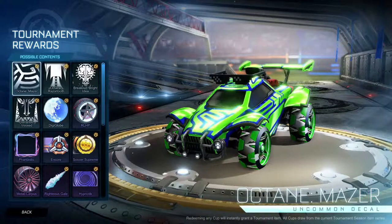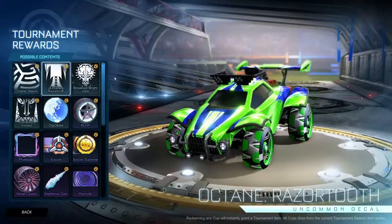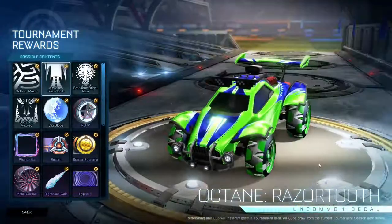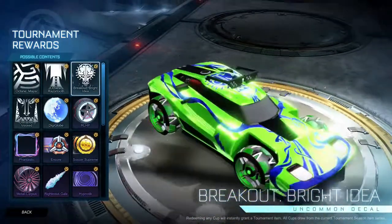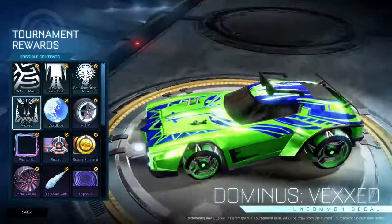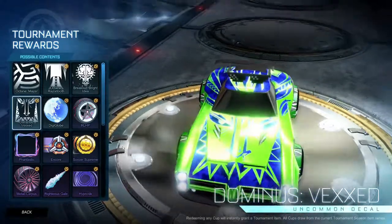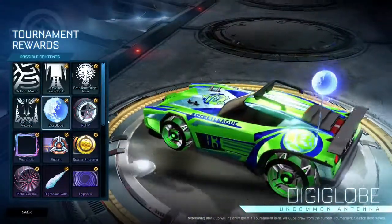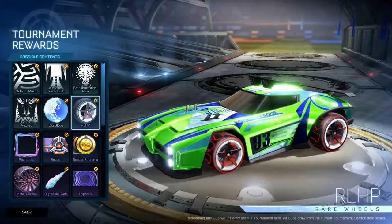First I've got the Octane Mazer decal — not bad looking. Then the Razor Tooth decal — kind of clean. Bright Idea for the Breakout, also clean looking. The Vexed decal for the Dominus. The Digiglobe antenna looks kind of cool, and the RL HP wheels — those are actually pretty cool looking. I like those.